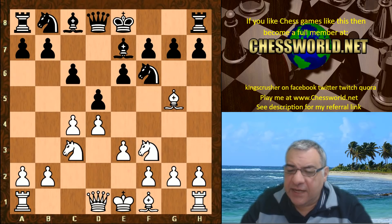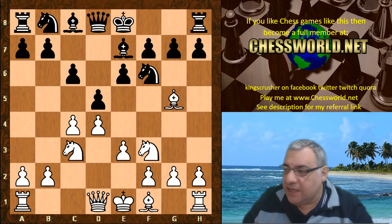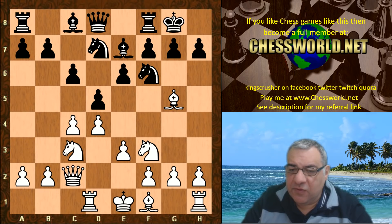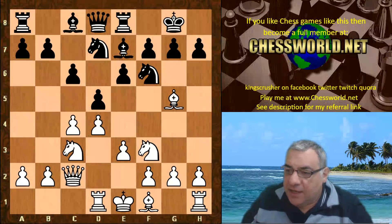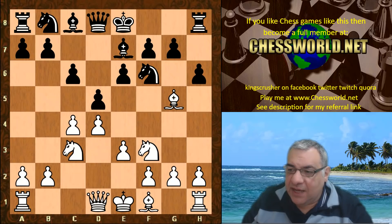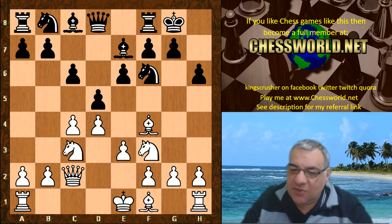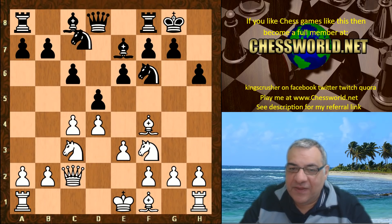e3, and now usually Nbd7 is played here — this position has been seen quite a bit before. But Shredder plays h6 and the bishop retreats to f4, black castles, and now Leela plays Queen c2. She hasn't moved the bishop — maybe waiting for dxc4, or is there another intention here? After Nbd7, guess what Leela plays in this position.